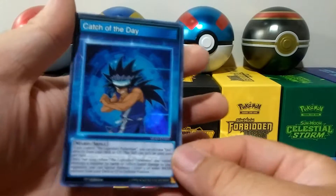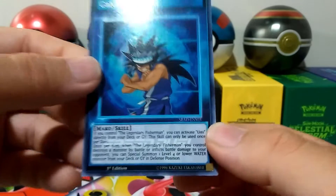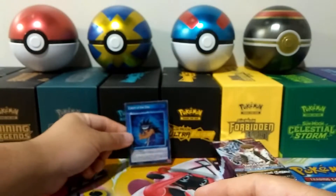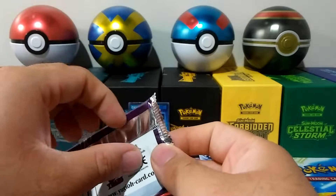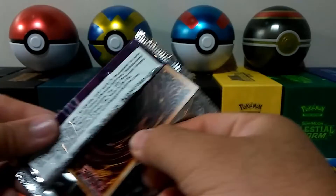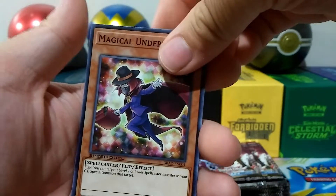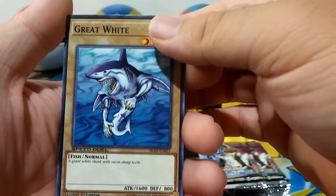We have the super rare skill card Catch of the Day — looks like he's in defense mode. Those first ten packs were wild. Hoping this side wasn't going to be the same, and from the looks of it, it's not. Fish Board Planter, Water Hazard, and Great Whites.